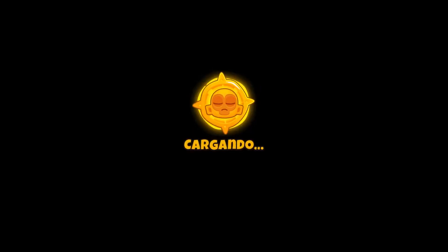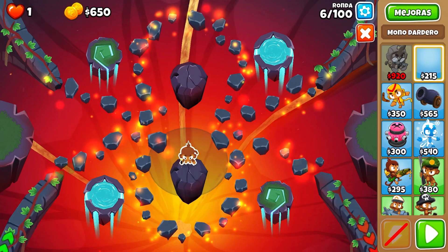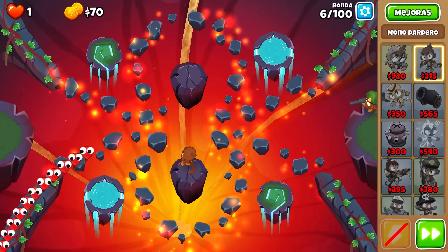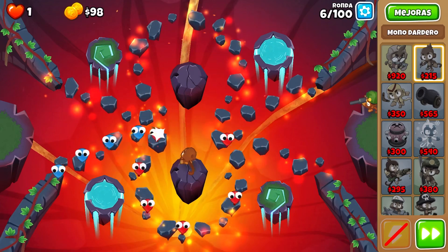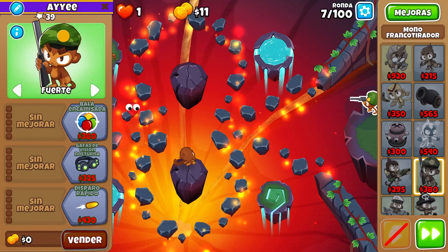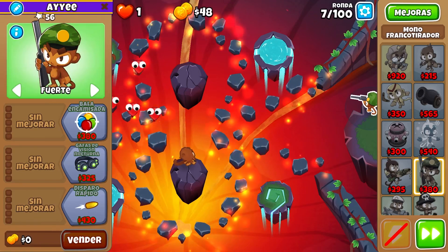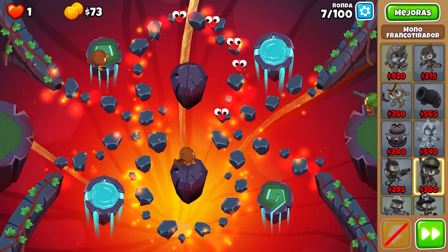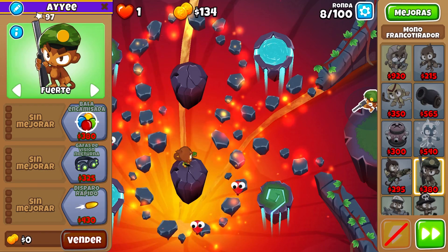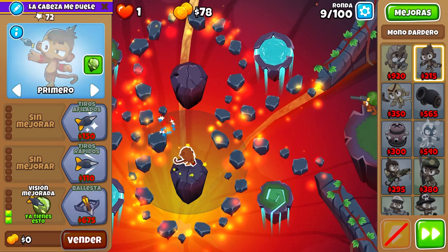Hello, today I'm going to be showcasing a simple and easy way you can use the Comanche Commander to win some CHIMPS. For this showcase, I'm going to be doing Infernal, which is a pretty easy expert map. This kind of shows that Comanche Commander does have definitely enough damage to win some harder maps on CHIMPS. This will work for a majority of advanced maps, like Infernal — that's all for expert maps and everything below that. So let's get into it.